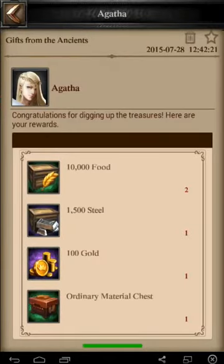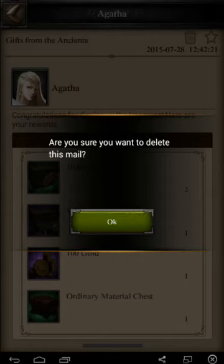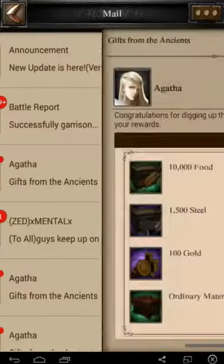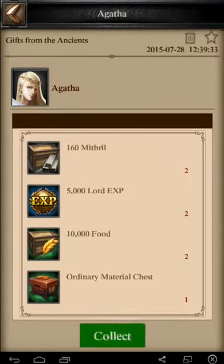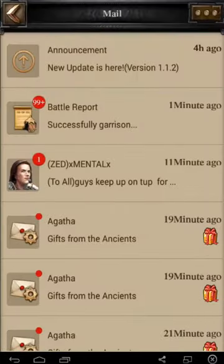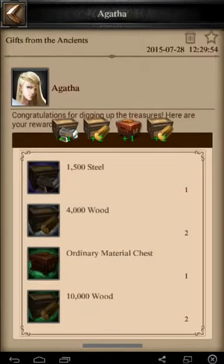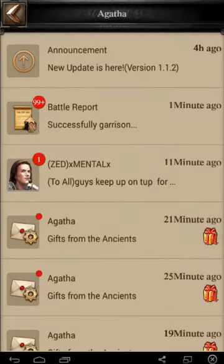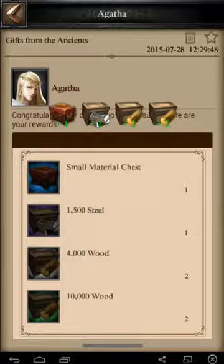I think what else I've gotten out of these — I've only opened about five of these so some of them might have some surprises. Mythril, which is nice as well — that stuff is an absolute pain to mine. I'm gonna save up all the material chests till the end; I might do a special video on that, see if I can get a hundred or so material chests.